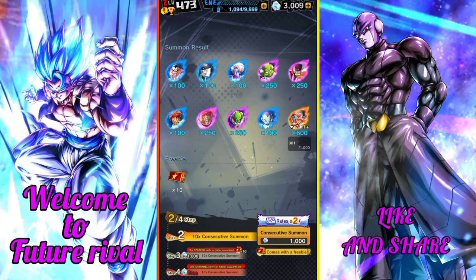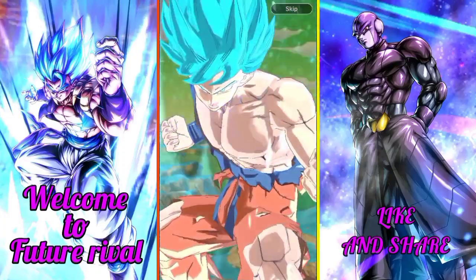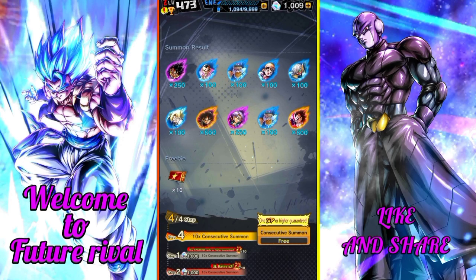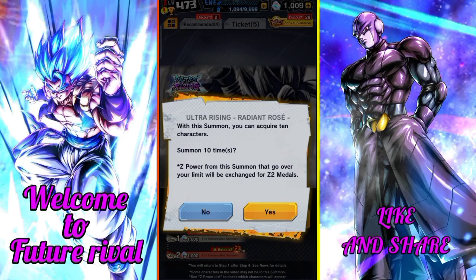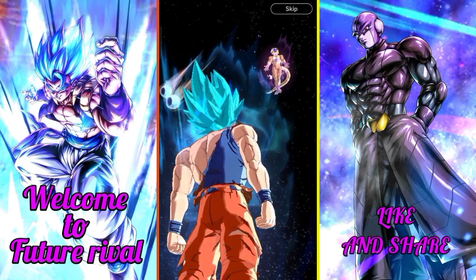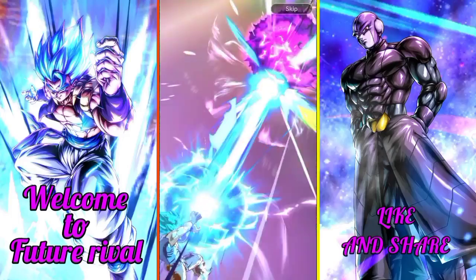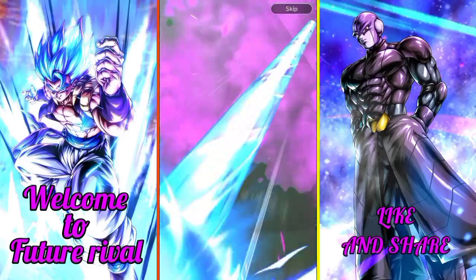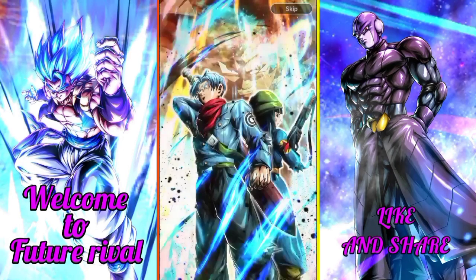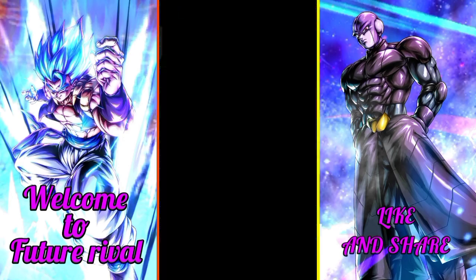This is ultra rare guarantee, let's see — we got nothing. So guys, this is the last step. We got Space and Super Saiyan Blue Goku. Can we get anything new? Nothing. This character is also getting a zenkai, guys, so it's good.